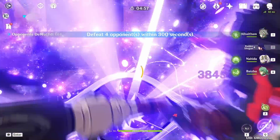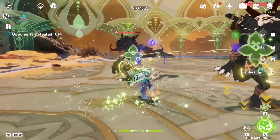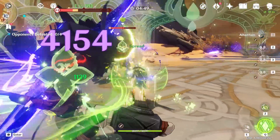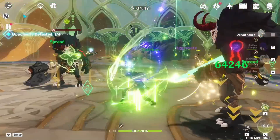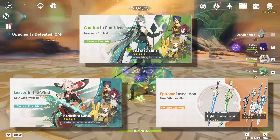The upcoming rerun banners of the second phase of patch 3.7 are the best banners we have seen this year in 2023. However, with only a patch and a half remaining before the release of Fontaine and the inevitable buildup of new characters, the big question becomes whether pulling for the current banners of Alhaitham and Kazuha will be a worthwhile endeavor.